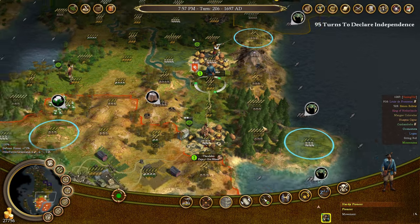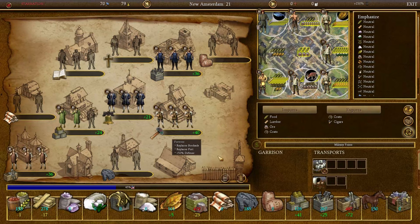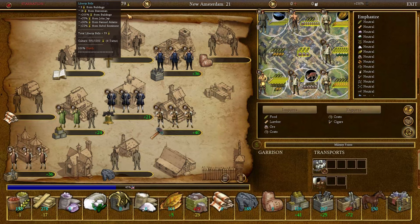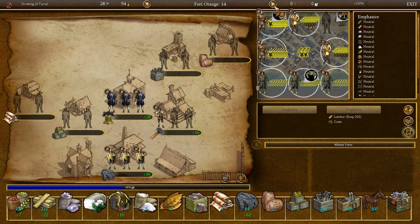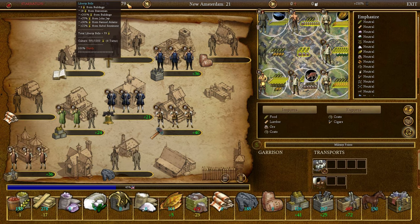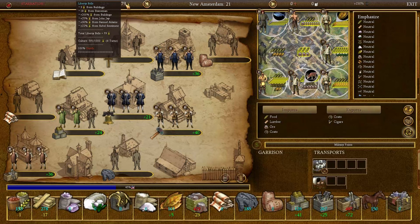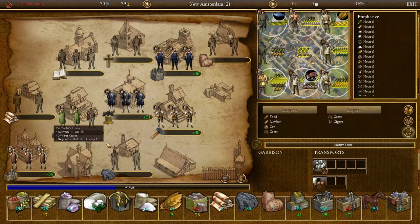This is seven turns into the future. My Liberty Bells — this city is making 79 per turn (that's my first city founded) and this one is making 54 per turn. Where am I getting all these Liberty Bells from? To produce Liberty Bells you need elder statesmen assigned to the statesmen position — they are the most efficient, and I'm getting six from each of these. Looking at the modifiers, I am also getting 200% from buildings, mostly my newspaper.